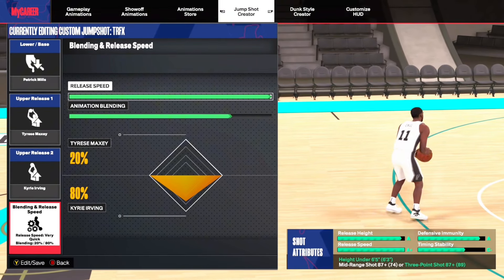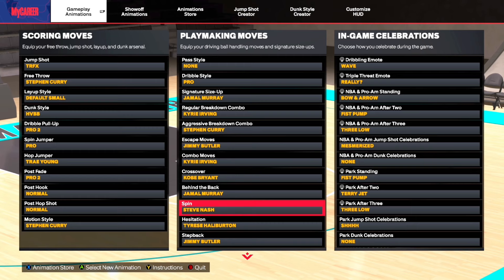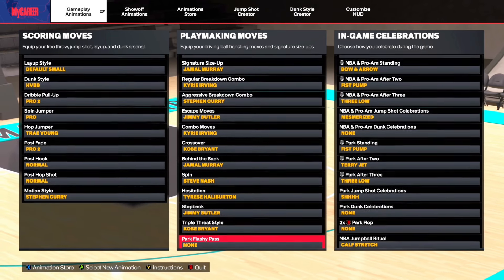You got to be starting three to use this jump shot base, which is Patrick Mills. Here's the six I'm using as well, so if y'all want to use some of his six, you can throw them on. They're actually pretty tough.